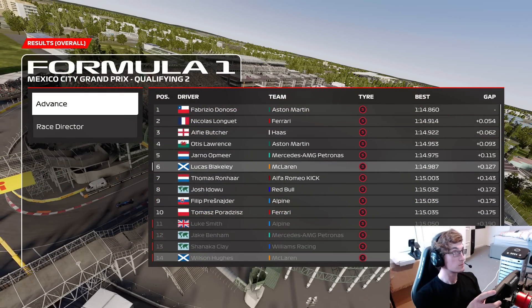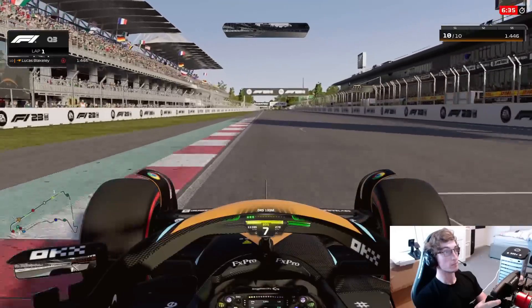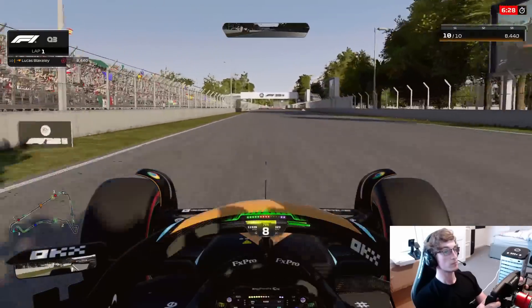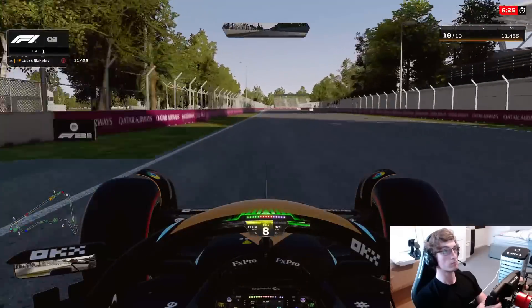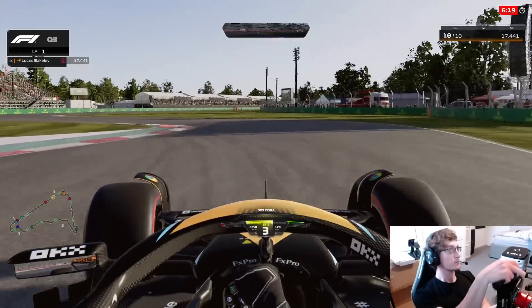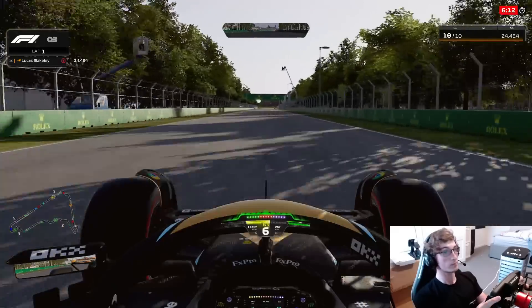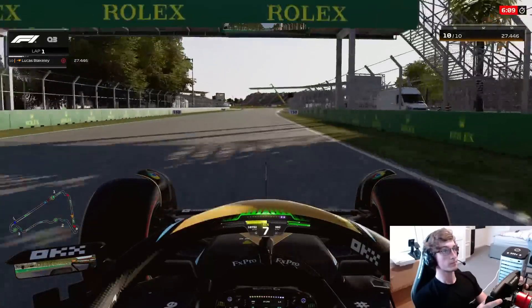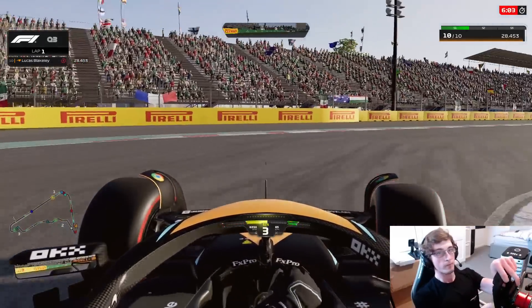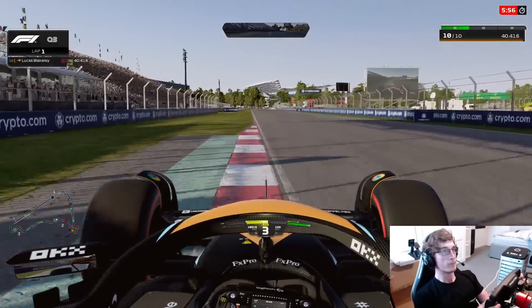We didn't go back out — we wanted to save a set of softs for the race, which was a little bit annoying because if there's a lobby restart you get a fresh set regardless. Now for those of you with a keen eye, you'll notice I actually have a slower top speed going into this final run into Q3. That's because we didn't get the setup right — quite frankly. It was plain and obvious to see for anyone paying attention that we were slower on the straights in Q3, because I was having to make up for something we quite frankly missed. Quite embarrassing, but here we are.